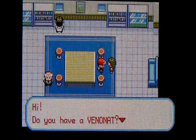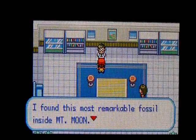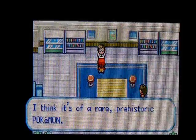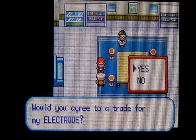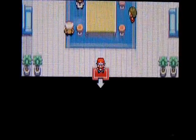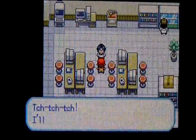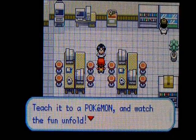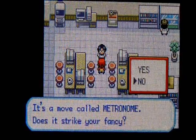Do you have a Venonat? Want to trade it for my Tangela? Oh, that's too bad. I found the most remarkable fossil inside Mount Moon — I think it's of a rare prehistoric Pokemon. Hello there, do you happen to have a Raichu? Would you trade for my Electrode? That's kind of a bad trade, in my opinion. Also in here, someone will teach you the move Metronome. It's a move that randomly selects any move ever, and just uses it.